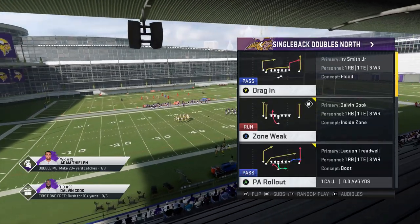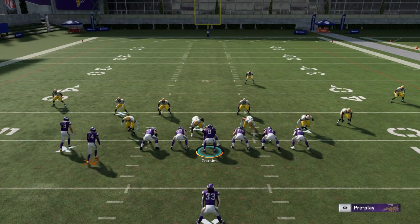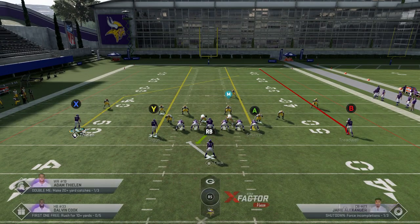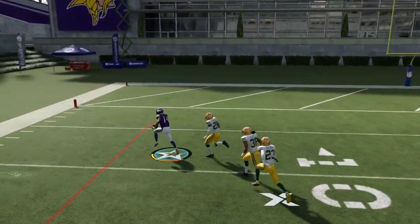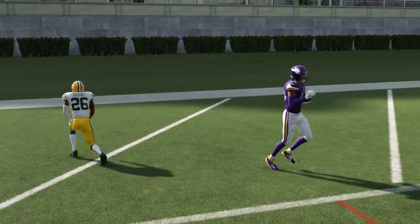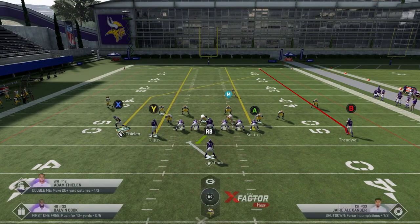One more play I'm going to show is also a cover three one-play touchdown: the PA Rollout. This is another play that can home run cover three in a very similar way. If you motion out Thielen and do the exact same streak setup, you're going to have pretty much the exact same effect. It's basically because of the 15-yard depth that Thielen is running — that cornerback will typically stay with him well past the point where he really should — and then you can see how easy it is to beat these cover threes up the seams.